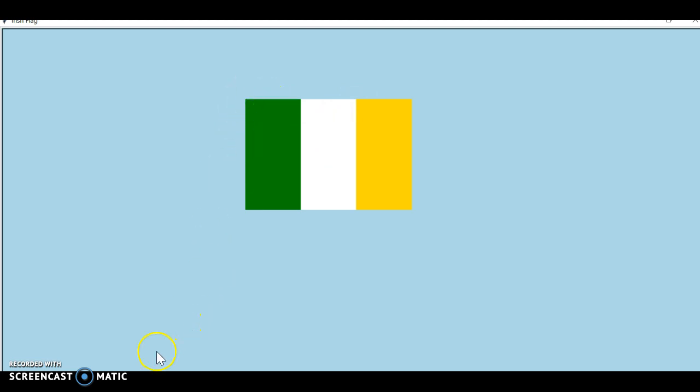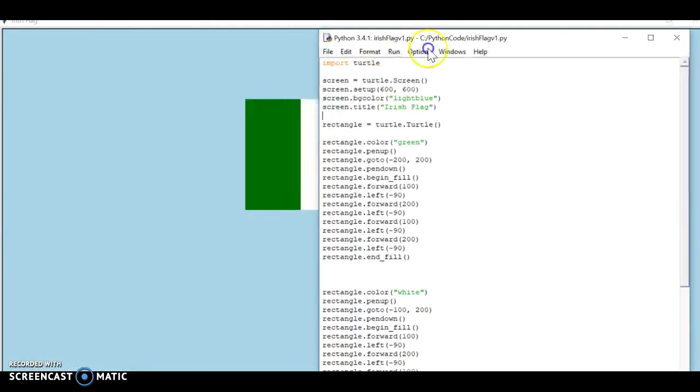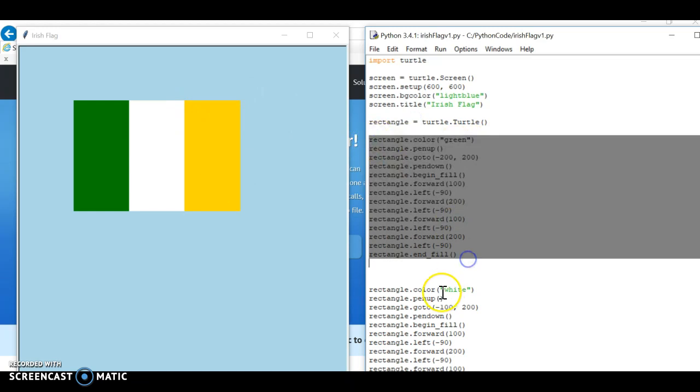I'm going to talk through the solution now. I have two solutions. The first is the simplest - I've imported turtle, drawn a screen, and given it a title 'Irish Flag' using dot title, which is something new. I've changed the background color to light blue so you can see the white, and given the screen an initial size.